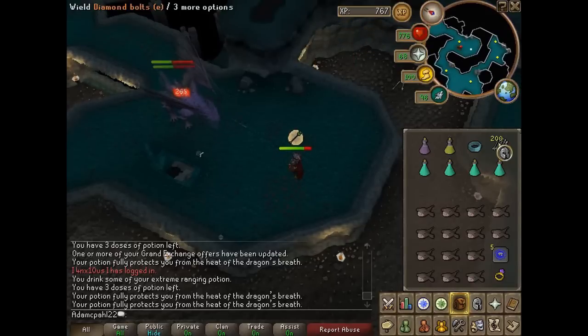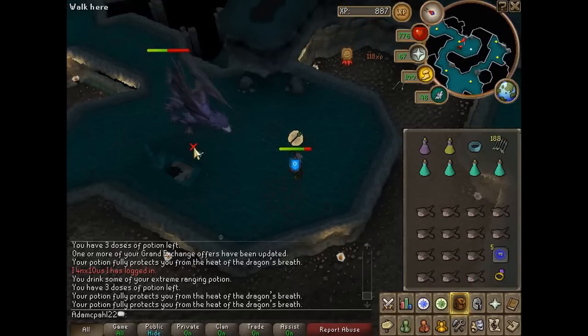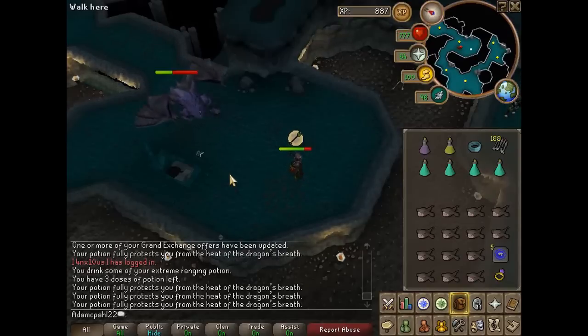Or you don't really have to use ruby bolts at all — you can just use diamond bolts the whole time. The diamond enchanted bolts will lower the monster's defence whenever the special attack activates.